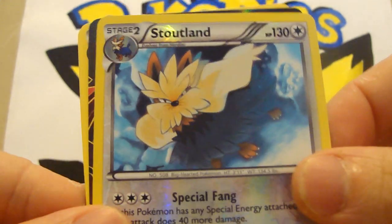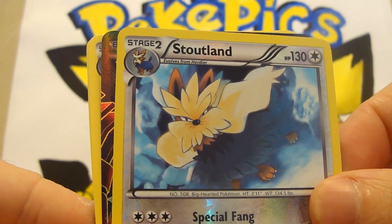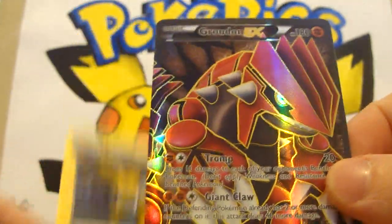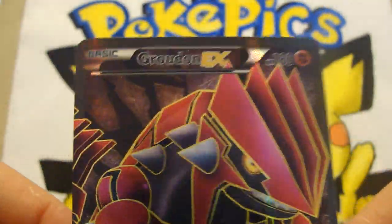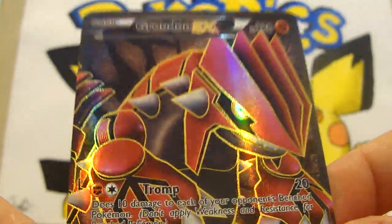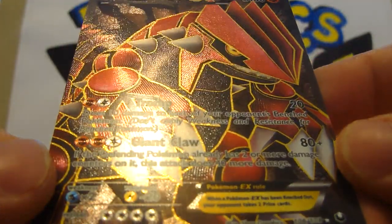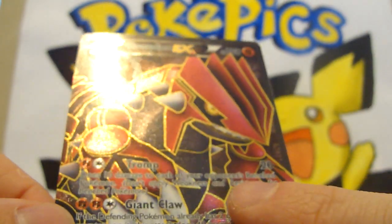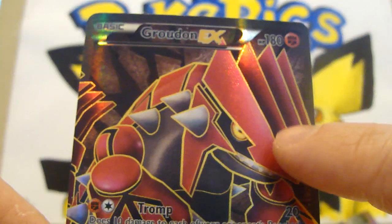A Stoutland — I can't quite see what that is. Oh! Please be a Groudon... I think that's a Groudon. Yes! Oh wow, holy cow! That is nice. Look at the gold — the gold trimming around the Pokémon itself.